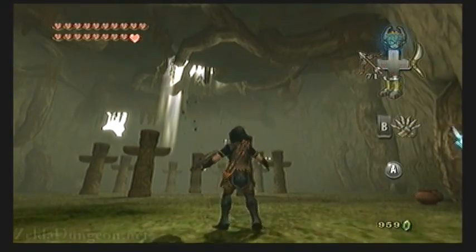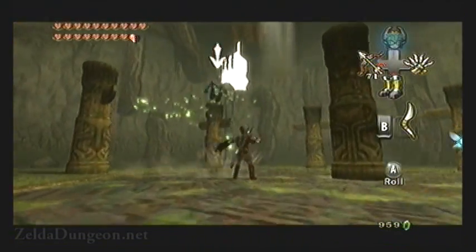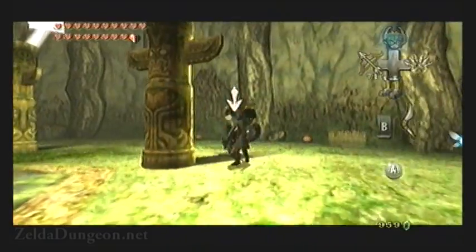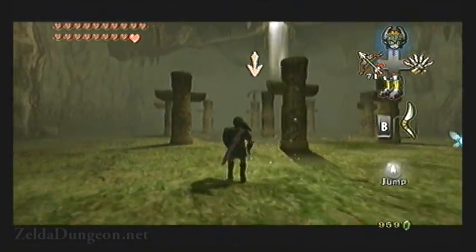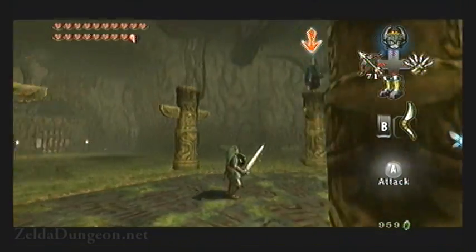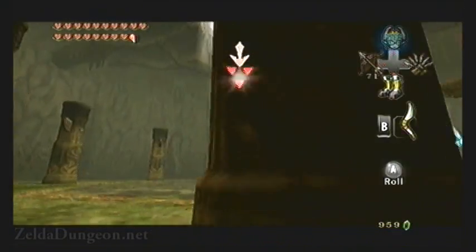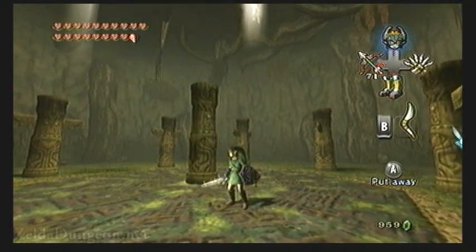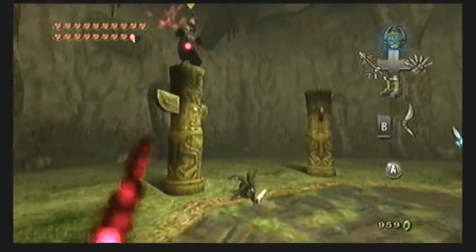The fourth phase takes us to the mini-boss chamber of the Forest Temple. If you remember from when we fought Ook the Baboon, we had to roll into the pillars to make him off-balance and fall down so we could hurt him. Zant is very agile and quick for this battle, and he very abruptly starts shooting at you repeatedly, making him harder in my opinion. Once you manage to successfully smack him with the Gale Boomerang while he's holding still, you can roll into a pillar to make him off-balance and fall down. Alternatively, you don't have to use the Gale Boomerang at all and can roll into the pillars twice when he's holding still.